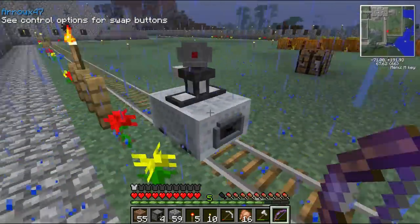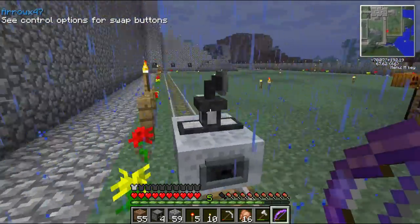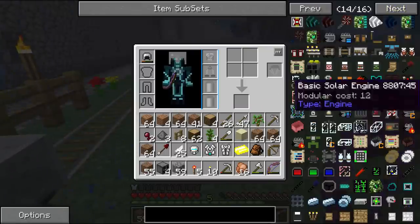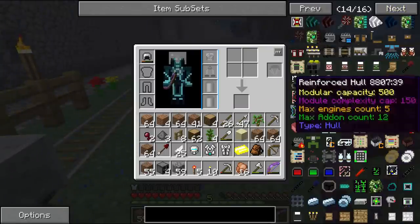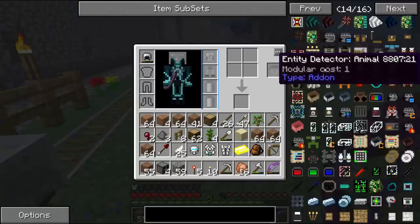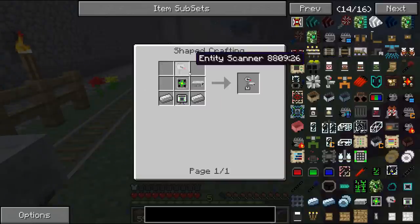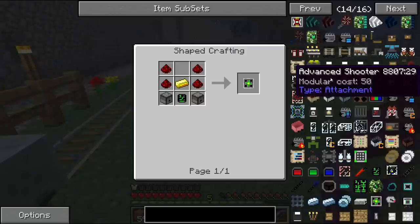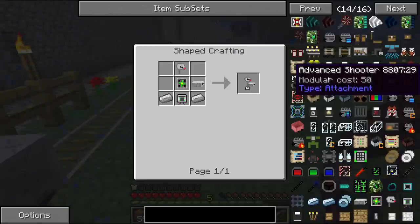So here's the cart — this guy's got a coal engine and an advanced shooter module. Let me show you exactly how it works. These are all the upgrades. If I go to an advanced shooter module, this is what I needed to make it. It's quite expensive — not extremely expensive, but quite expensive.